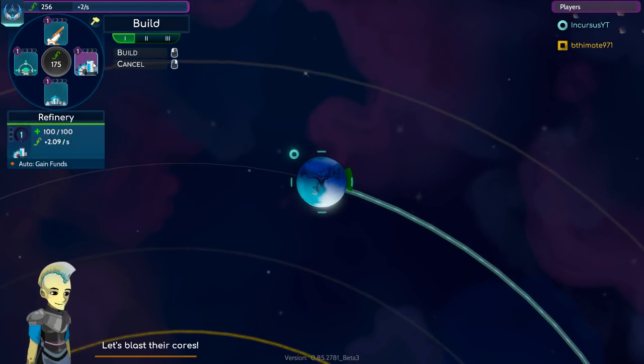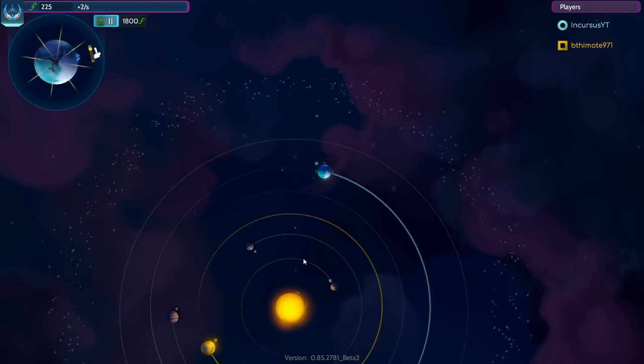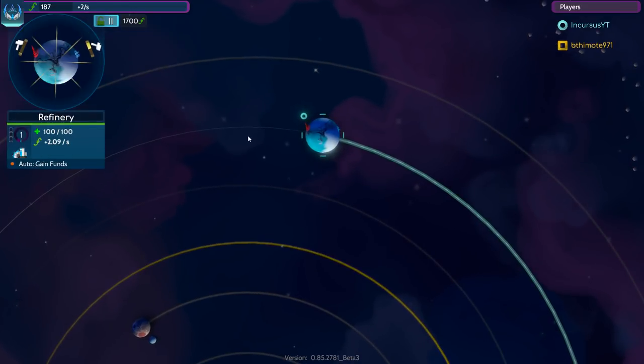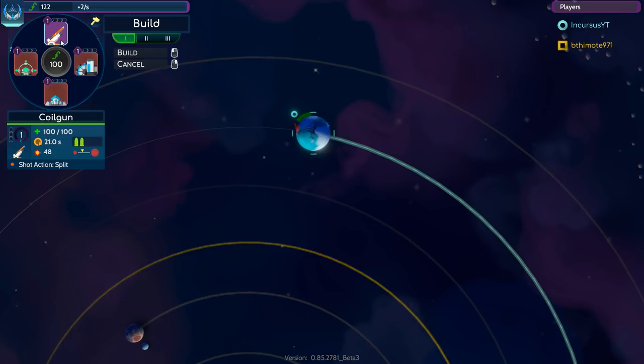Hello and welcome back to Warbital! Today we're going to be doing one of my favorite things - getting aggressive, very aggressive. We're gonna be starting off with a refinery, then building nothing but quill guns. We're just going to build the first thing available, spam it out, and shoot until there's nothing left to shoot at.